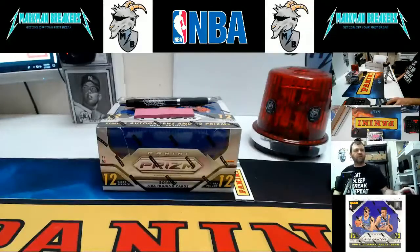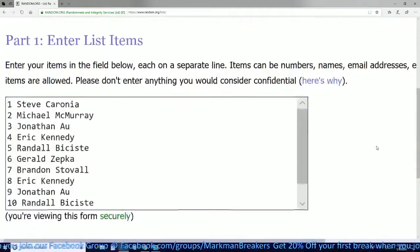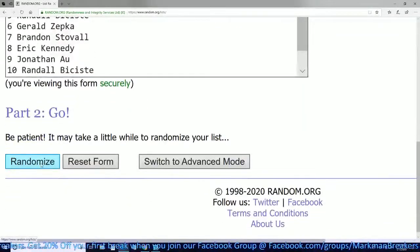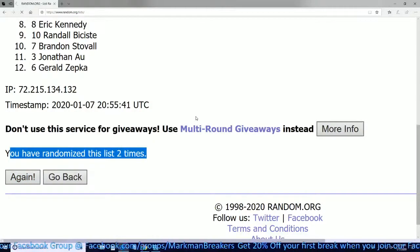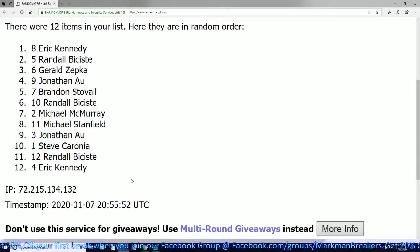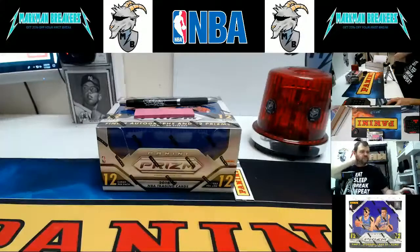Without further ado, we're going to switch over to the randomizer screen and randomize the names. I have all 12 names in here. We randomize five times — number one at the top gets pack one, spot two gets pack two, and so forth. Here we go: one, two, three, four, five times. Eric gets the first pack, followed by Randall, Gerald, Jonathan, Brandon, Randall again, Michael McMurray, Michael Stanfield, Jonathan, Steve, Randall, and Eric again.